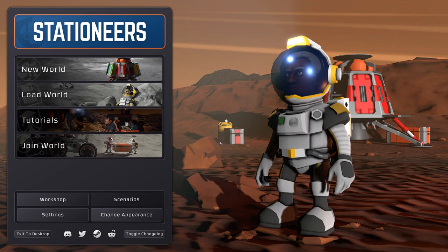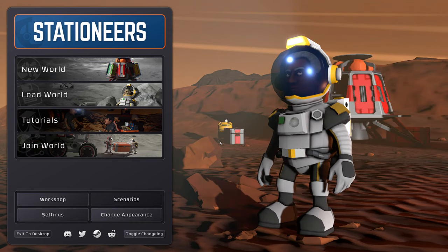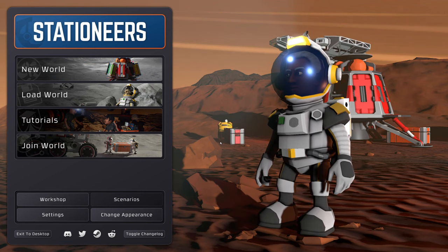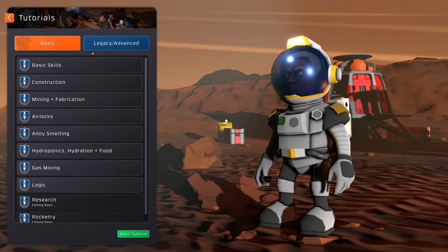Hello there! Today is going to be a basic start to a new series. Stationeers is currently on sale on Steam, so there are probably going to be a few new players coming to the game. I want to do a beginner guide — how to get started, how not to hit that difficulty curve, because you literally just hit a brick wall straight away. There are tutorials in the game which help with the basics, but some of the stuff doesn't tell you what order to do things to guarantee a better chance of surviving.